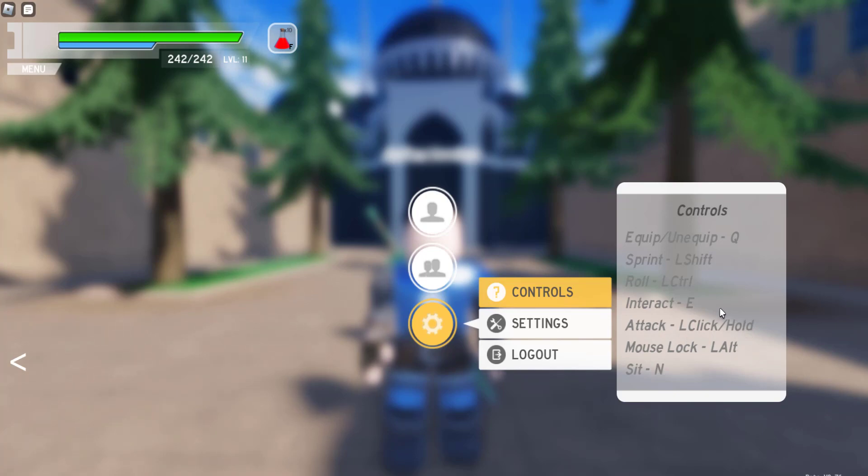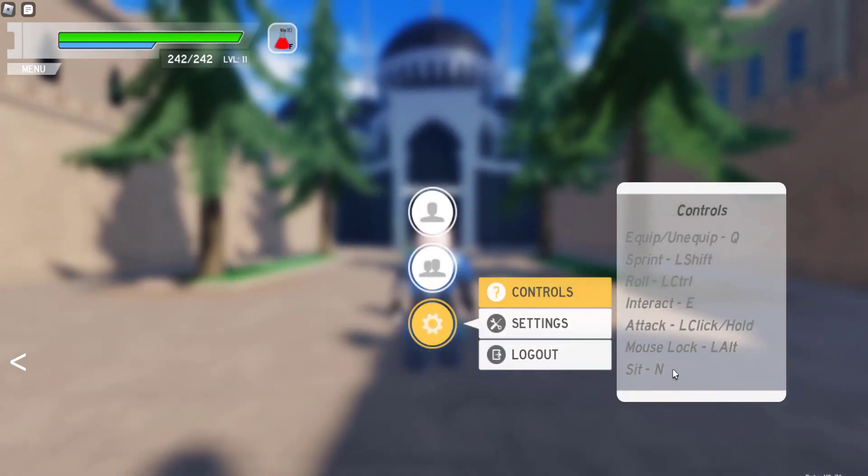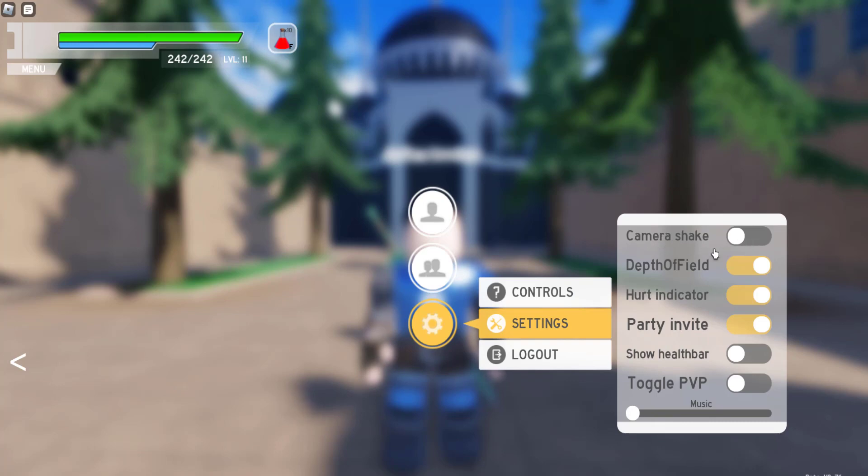Attack is your left mouse button. For those of you who use an auto-clicker, you might want to consider checking this out — with an auto-clicker it lags, so I actually put a heavy object on my left mouse button to auto-click. And to sit down is N. You cannot sit down unless your sword is put away or unequipped, by the way.